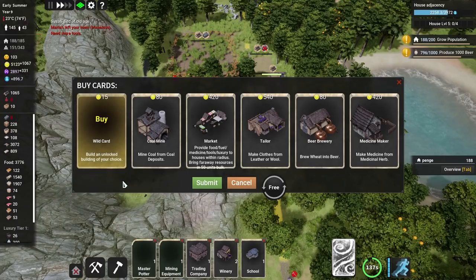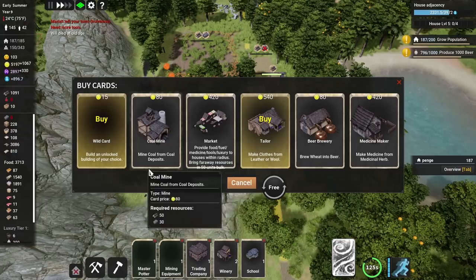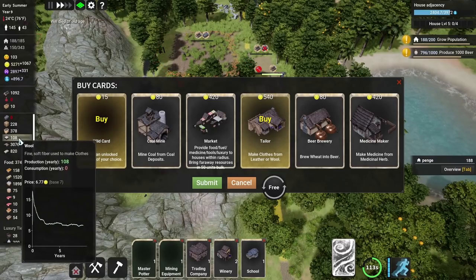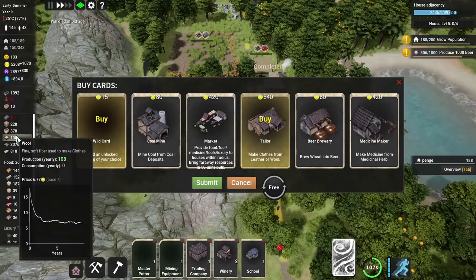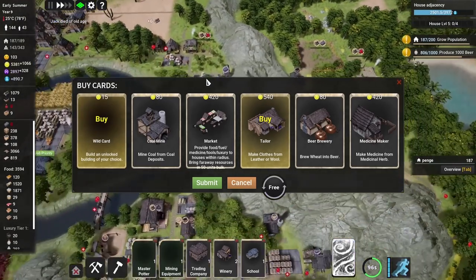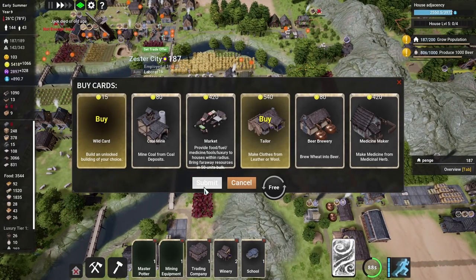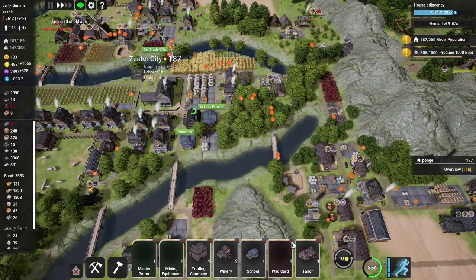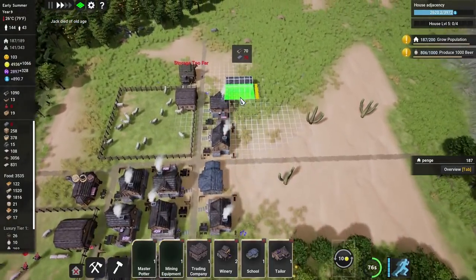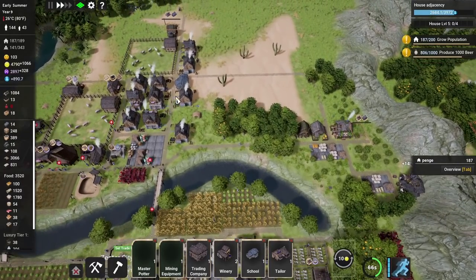A wild card — we'll take that. And we'll take another tailor as well because we still have 3,000 leather — so much leather. We'll get a tailor to make some more clothes. We're getting wool of course — we've got pig farms now. Do we need another medicine maker? We've got no medicine, but we've also got medicinal herbs growing slowly but surely. I think the medicine maker will be fine. Wild card — we're just going to get a warehouse. I know it's quite dull, but let's pop a warehouse over here — that'll hopefully sort out storage for that area.